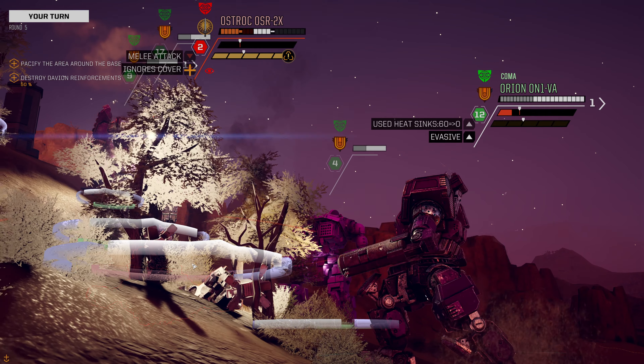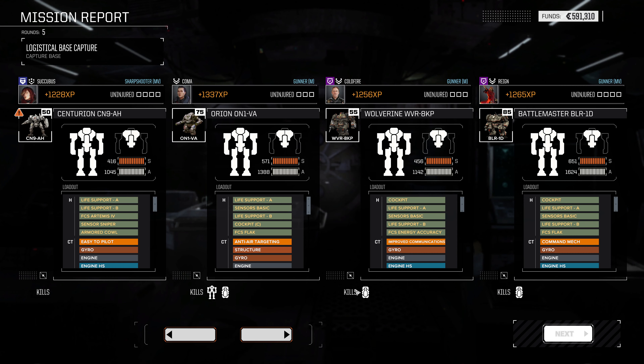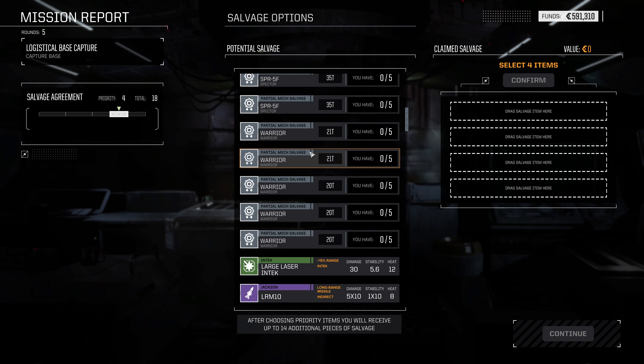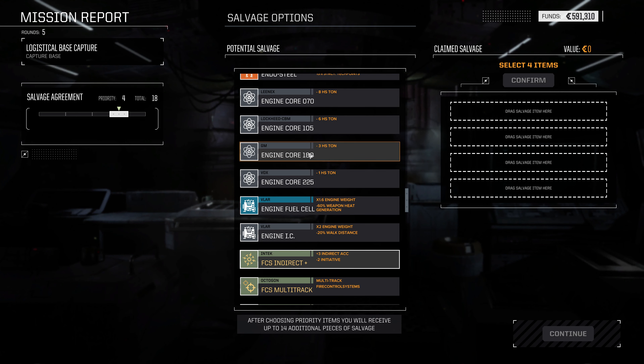The Orion walks in and melees, firing just the one ER Large — this Ostrach can't take too much more of this. There we go, that's more like it. So I don't know that we're really going to get much for heatsink kits out of this, but we didn't really take much damage. I don't think the Hunchie even took all that much damage — it's completely fine. Let's see what we get from salvage.